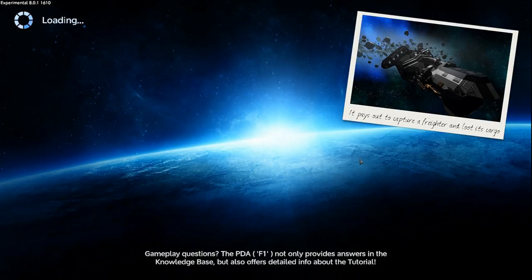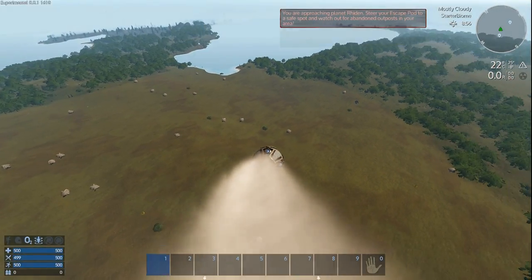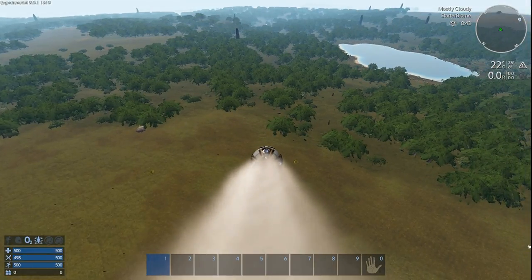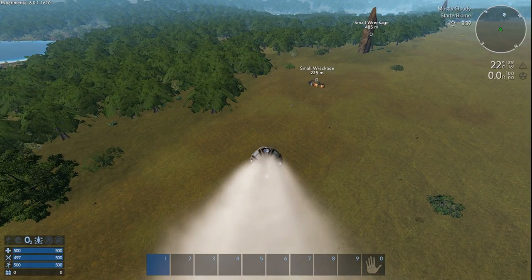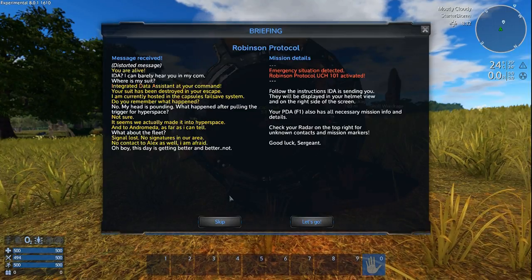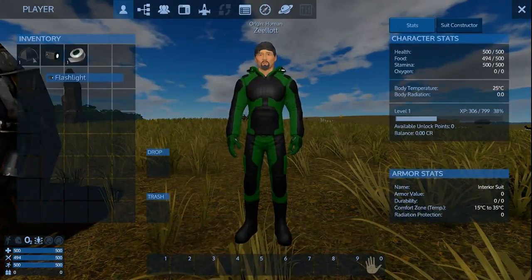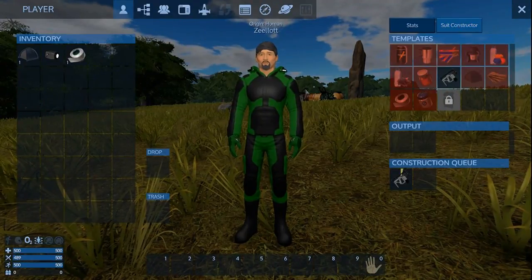Hard mode consumes resources faster — gear, food, oxygen. It's an oxygenated planet so oxygen isn't a big concern here, but it would be on non-oxygenated areas later. And... do I do the Robson Protocol on hard? I think that would severely cripple me. Those tower things — okay, we've skipped that in the past, but on hard mode let's cripple ourselves and actually do the Robson Protocol. That is stupid — we are idiots.